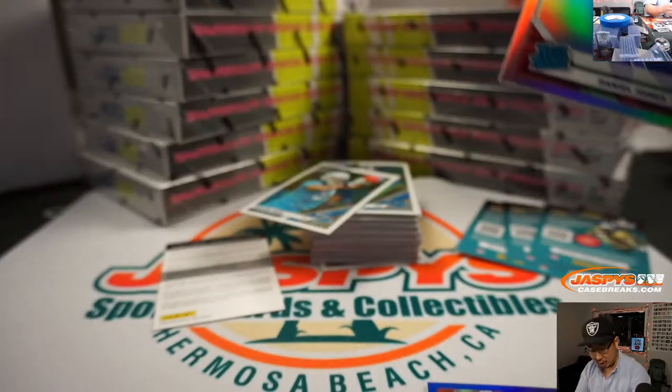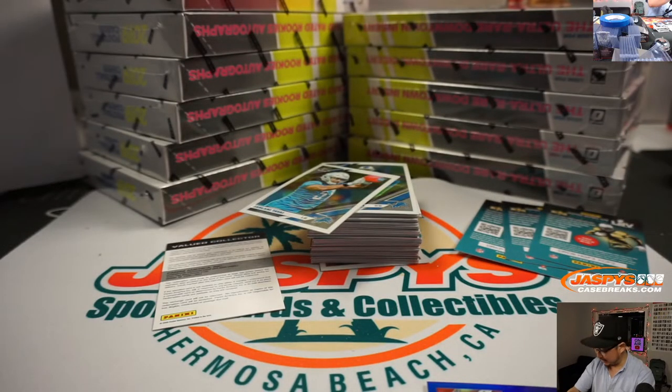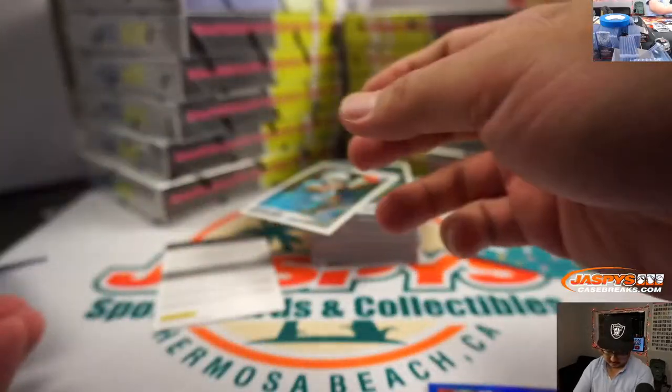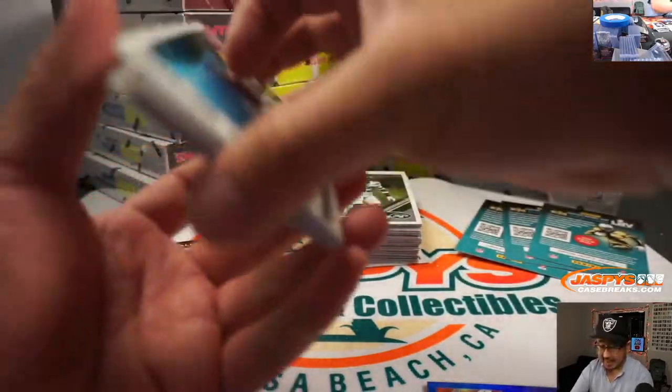Nice Daniel Jones silver — or hollow. Let me call them hollows here. Prism is silver; hollow is an optic. Gets a little confusing. That's why we'll do a recap at the end of this too.